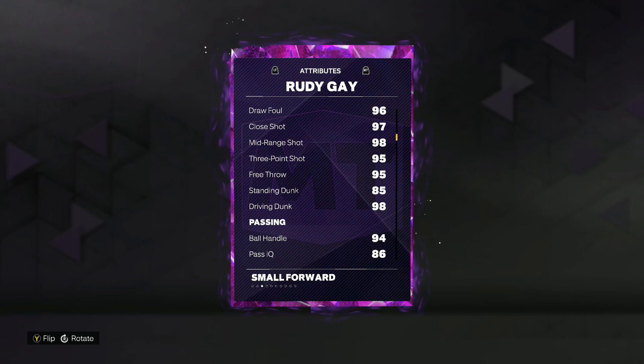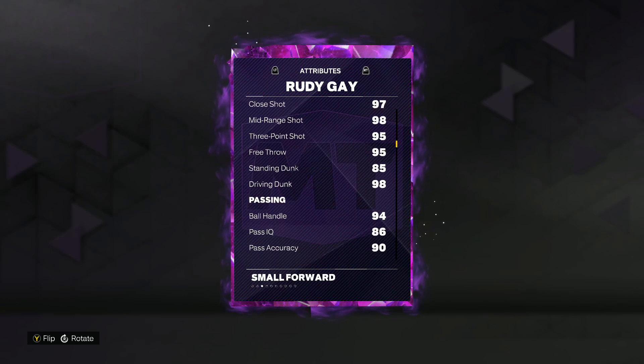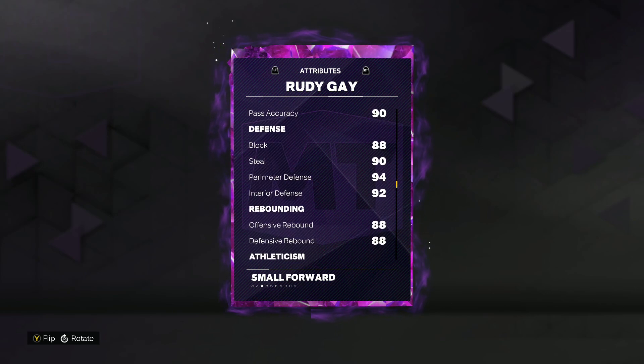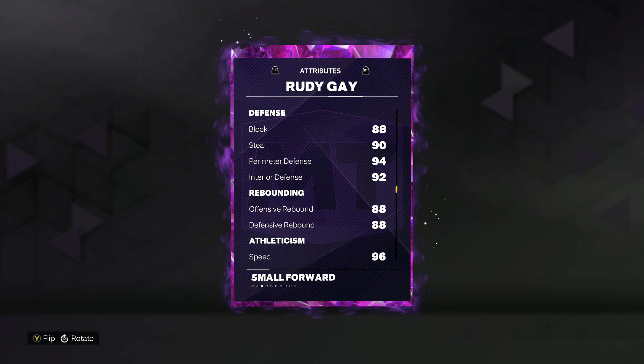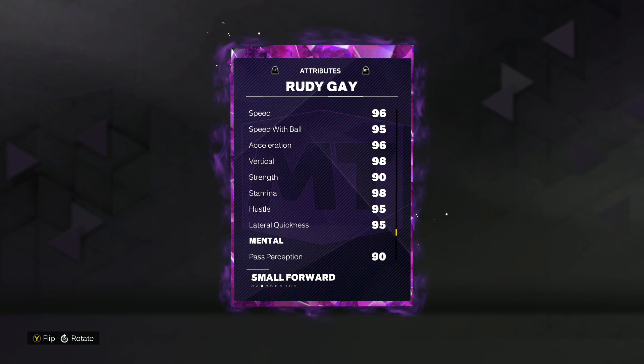He's got a 95 3-ball, 98 mid-range, 98 driving dunk. We know Rudy Gay is always great at going to the basket and is going to be an elite defensive card — 88 block, 90 steal, 94 perimeter defense, and a 92 interior defense.